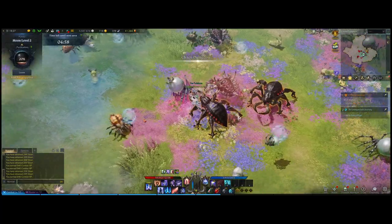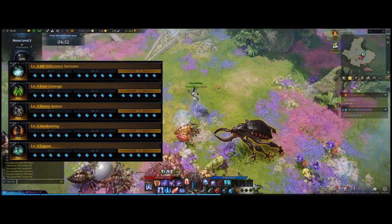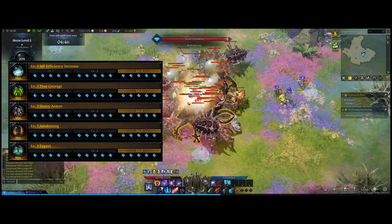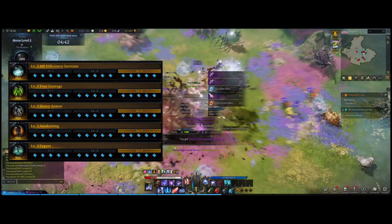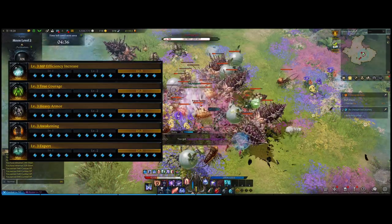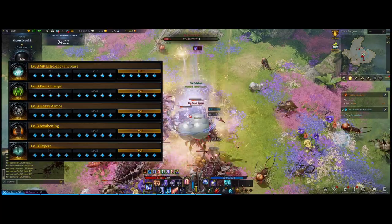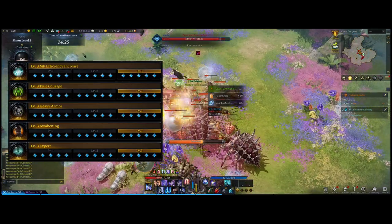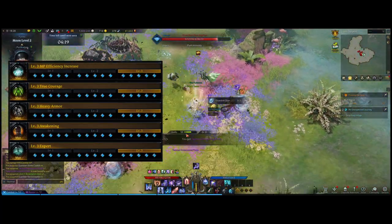The first engraving to pick up is Awakening. It decreases the cooldown of your Awakening skill — at level 3 by 50% — helping you get your Serenade meter up again quickly, since casting your Awakening skill gives you a bubble. The next engraving is MP Efficiency Increase, which increases MP recovery when your MP is at 50% or lower and also increases damage to foes by 12%.